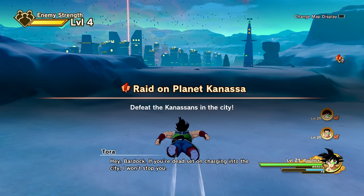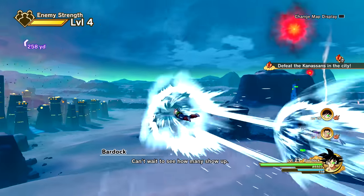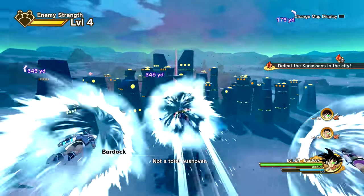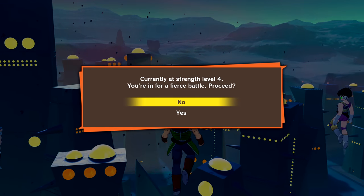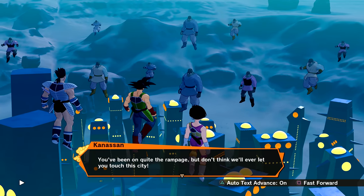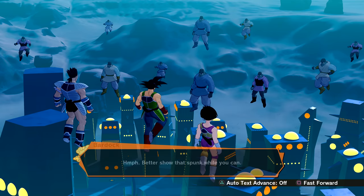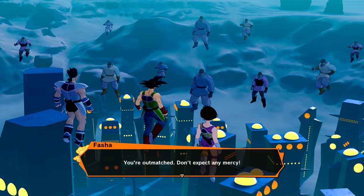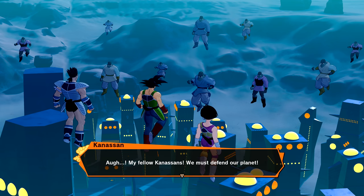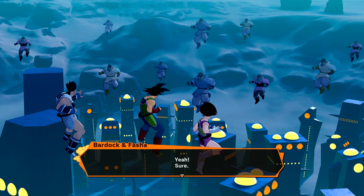Raid on Planet Kanasa — defeat the Kanasians in the city. They're waiting for us! Currently at strength level 4 — you're in for a fierce battle. You've been on quite the rampage, but don't think we'll ever let you touch this city! You better show what you're made of — they're angry. You're a match — don't expect any mercy! My fellow Kanasians, we must defend our planet! Well now, let's get to work.